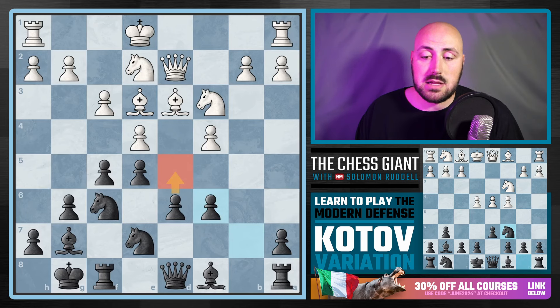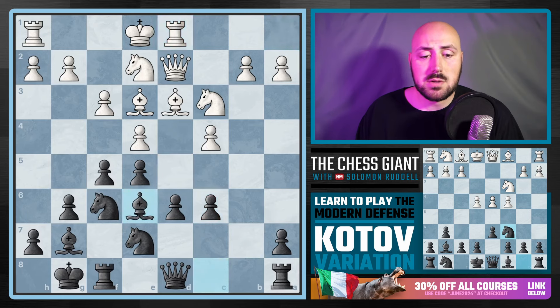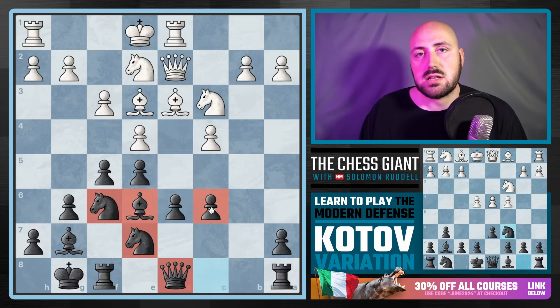For example, let's say Rook D1. We play Bishop E6 — now we have 1, 2, 3, 4, 5 pawns and pieces all covering that D5 square. We're really looking to push that pawn pretty quickly.